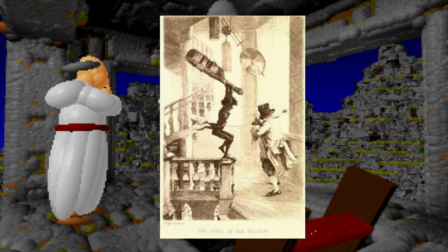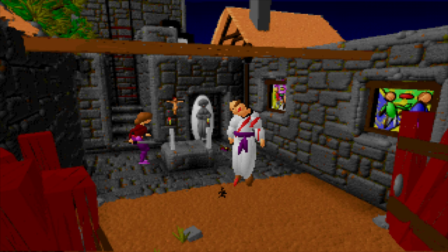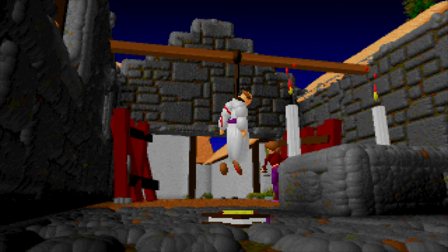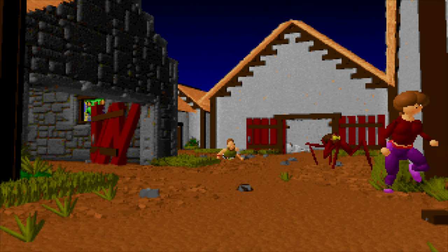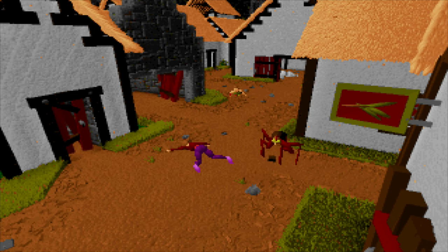The Dutch town of Vondervoteimittis operates to a clockwork precision with its perfect arrangements of houses and synchronised schedules. When the clock rings, the entire town pauses to count along with the ringing of the bell. A strange man comes to town and seizes control of the belfry, and when the appointed hour of noon comes shortly after, they count along with the bell to a count of 13 o'clock, exclaiming 'the Teufel' — the devil — and the town slips into a supernatural chaos. I think it's meant to be a story about stifling conformity, but in my head I always get it confused with the origin of the Skaven.